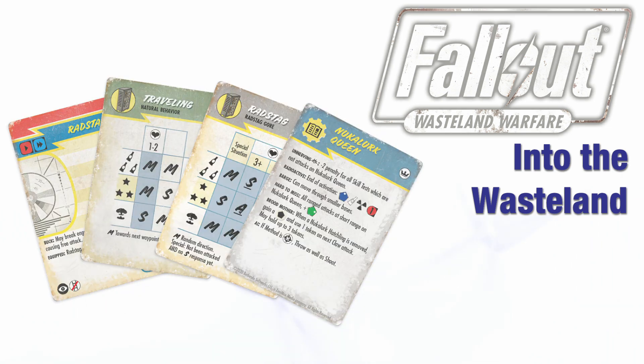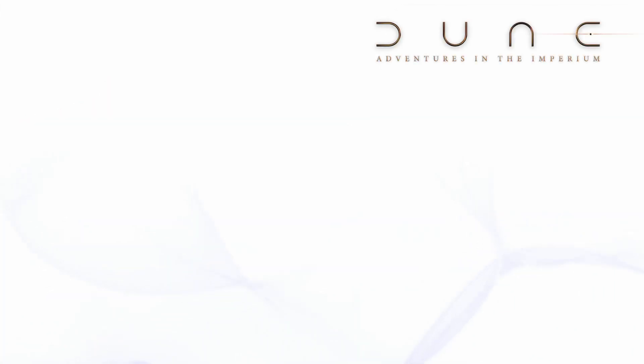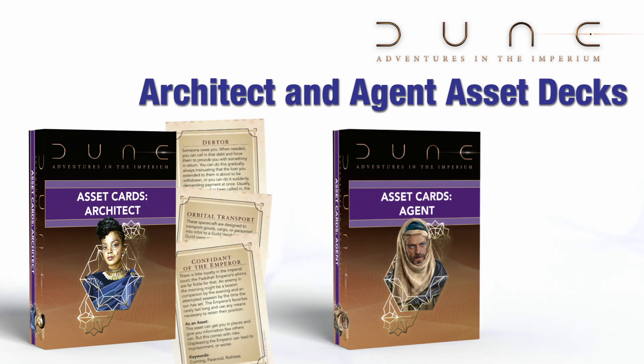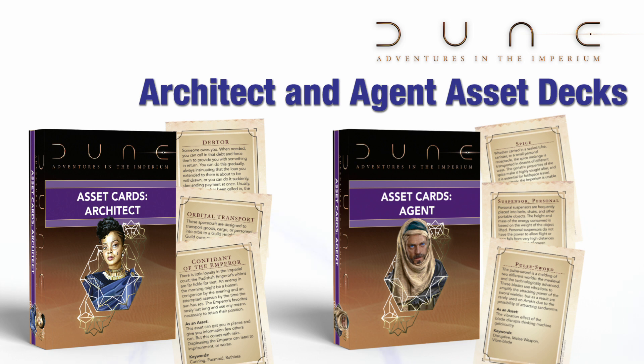Finally for November, we take a look at the new card decks for Dune Adventures in the Imperium. The Architect and Agent decks both come with 56 cards. The Architect deck covers the various assets a master manipulator, such as yourself, might use to destroy their enemies from afar. Meanwhile, the Agent deck details the assets you would use to face your enemies directly. Each card fully details an individual asset, giving you everything you need at your fingertips when fighting for the honour of your house.